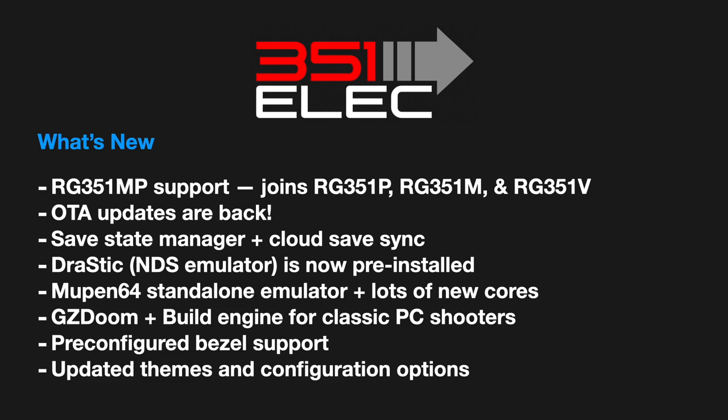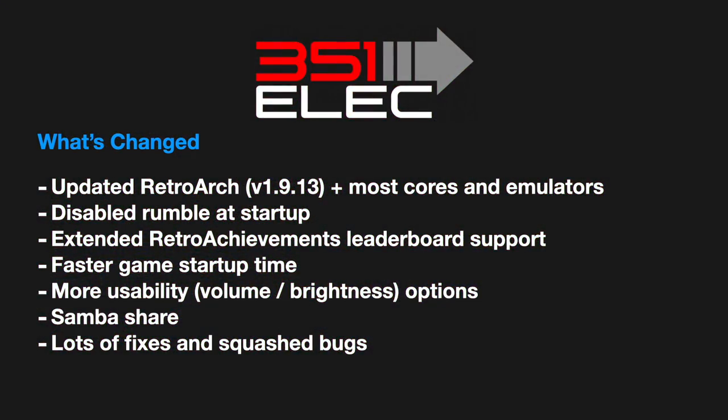Drastic is now pre-installed onto the firmware, and they've also added the Mupen 64 standalone emulator along with a bunch of new cores. They've updated the Doom engine to GZDoom and you can use a new build engine for classic PC shooters like Shadow Warrior and Duke Nukem 3D. There are new pre-configured bezels, updated themes, and configuration options. RetroWarp and most cores and emulators have been updated, and rumble is now disabled when you first start up the device.